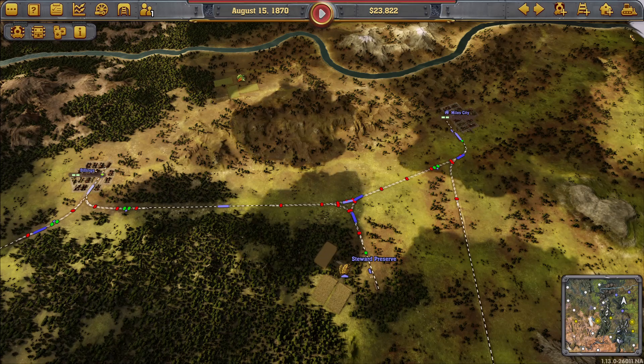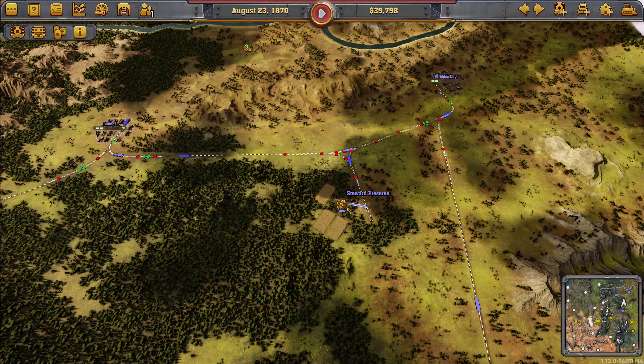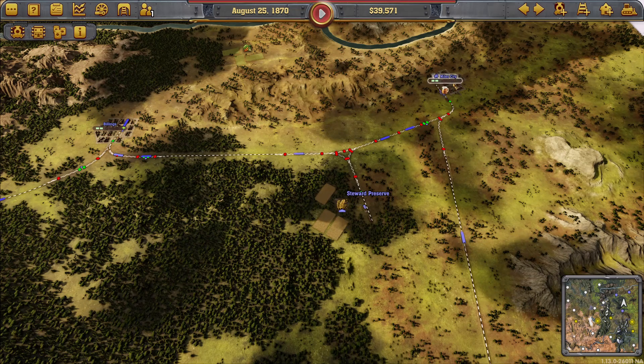I'm going to use my circular architecture with one-way trunks to try to win this Northwest section of the game. I've connected my first two cities, Miles City with Billings, in a way which will allow me to make a big circle between Miles and Billings running anti-clockwise.